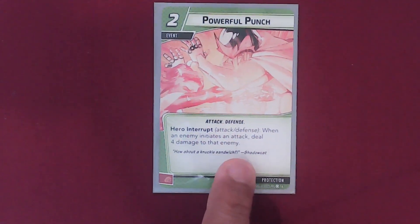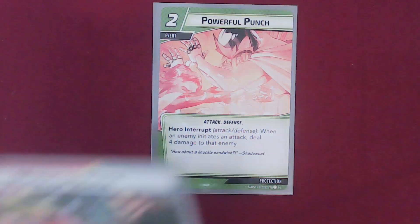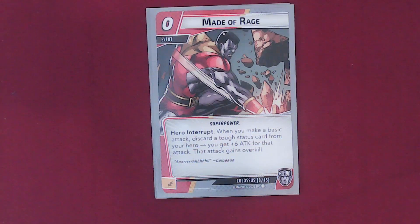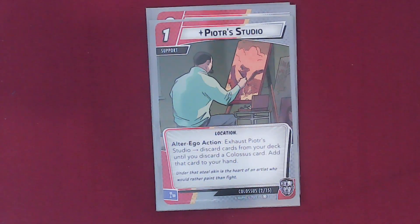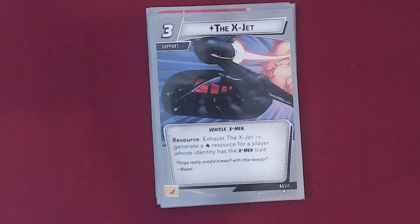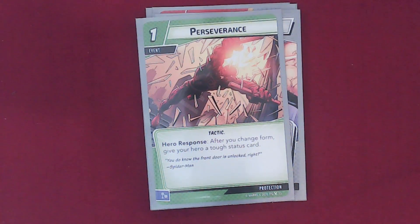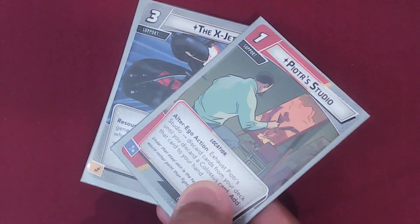Our starting hand has Powerful Punch — Hero Interrupt, Attack/Defense: when an enemy initiates attack, deal 4 damage to that enemy. Maid of Rage: when you make a basic attack, discard a tough status card from your hero and get plus 6 attack, and this attack gains Overkill. Piotr's Studio — Alter Ego Action: exhaust Piotr's Studio, discard cards from your deck until you discard a Colossus card, add that card to your hand. We've got the X-Jet, Perseverance, and Genius with a double symbol. We are going to mulligan the X-Jet and Piotr's Studio to draw two more cards.